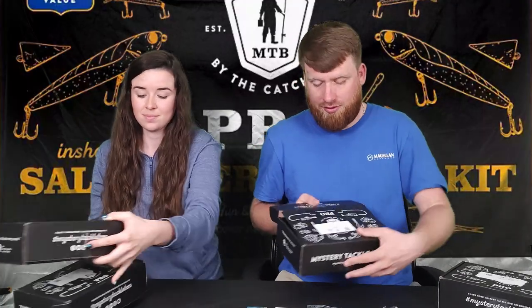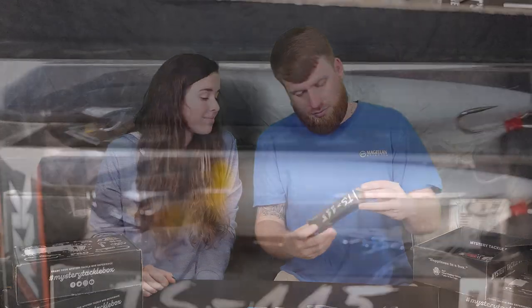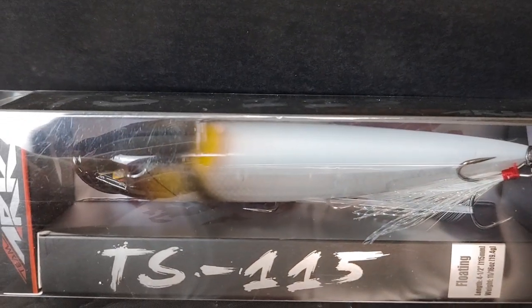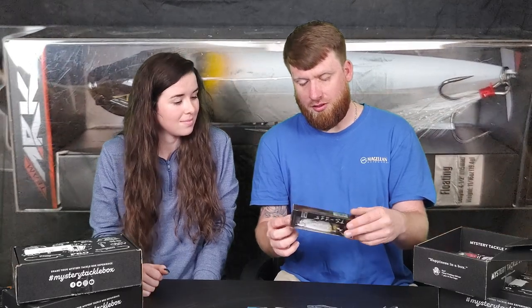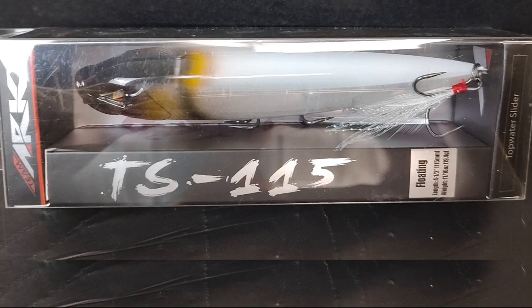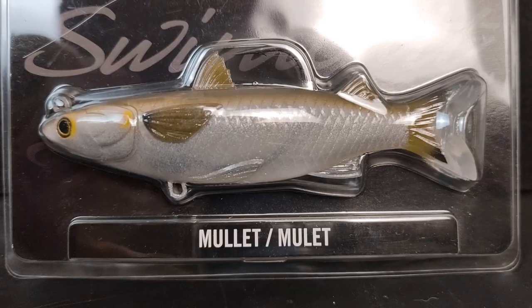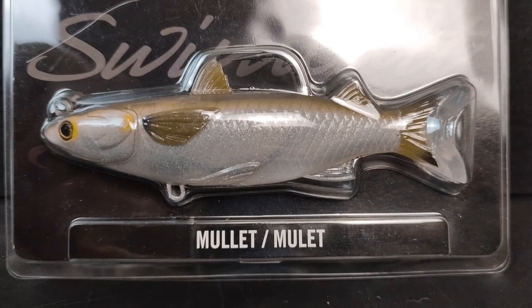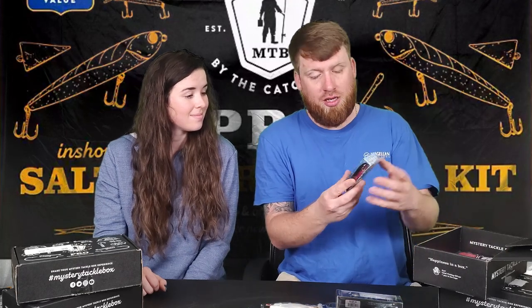Now I'll open the second box. We got what looks like a topwater popper - the Arc TS-115. It looks angry but cool. We have the Live Target mullet - I've thrown these before, I like the fact that they give you a little spot to put an extra treble hook right there. Next we got a Matrix mullet.